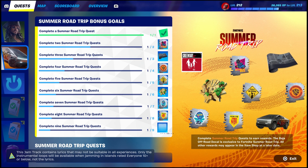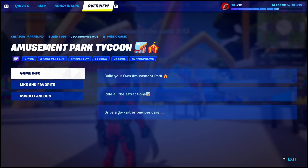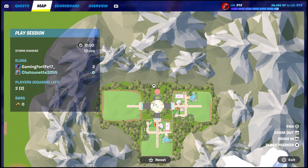In this video I just want to show some gameplay clips of different maps you guys can use to get this done. You do get XP for this — you don't even necessarily have to do it in battle royale. If you don't want to do battle royale, the easiest way is a map called Amusement Park Tycoon. The map code is 4030-2896-4537 v26.